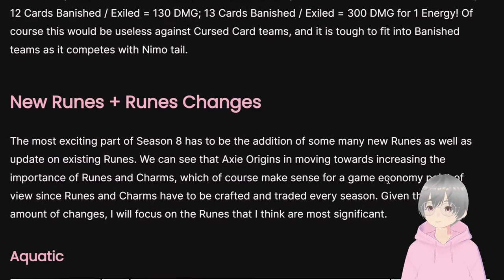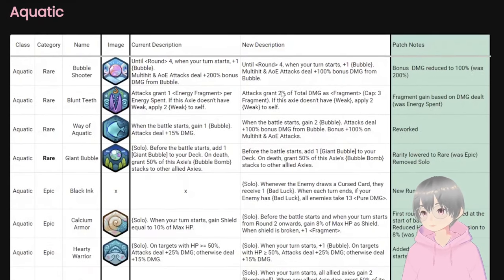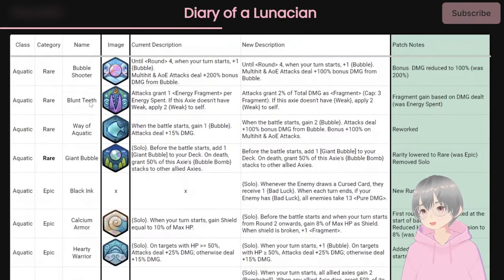Now let's go through the new runes — there are a lot, so I'll focus on the exciting ones. Each class has many new ones plus changed old ones. Way of Aquatic becomes the new Bubble Shooter due to a rework — check the blog post for details.